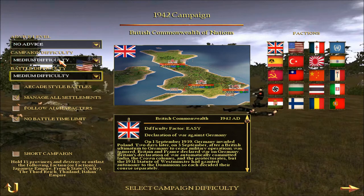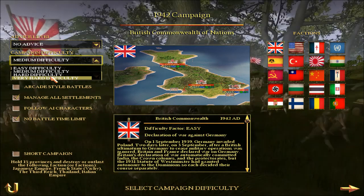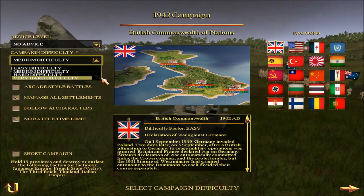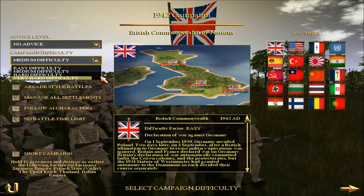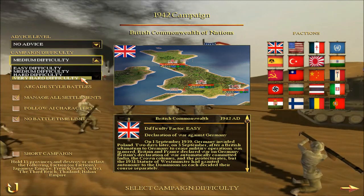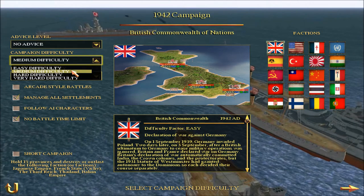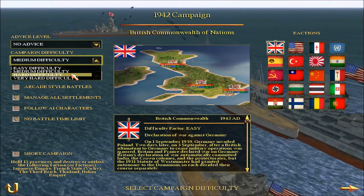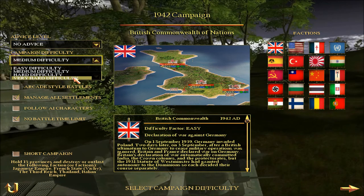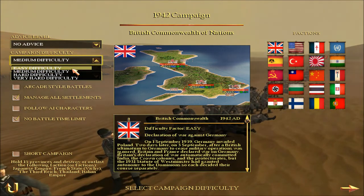On very hard campaign difficulty the enemy is as aggressive on the map as it possibly can be — they will backstab you and you can't trust your allies. There are also a lot of revolts on higher difficulties. In certain areas you take a region, exterminate it, place troops there, and still it revolts repeatedly. I prefer easy campaign difficulty — on easy you will have almost no revolts.